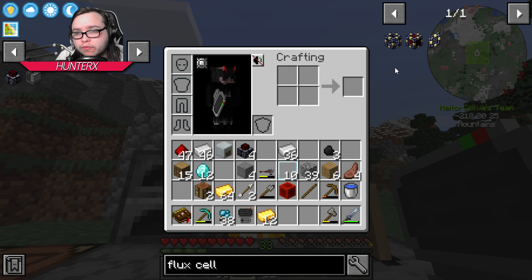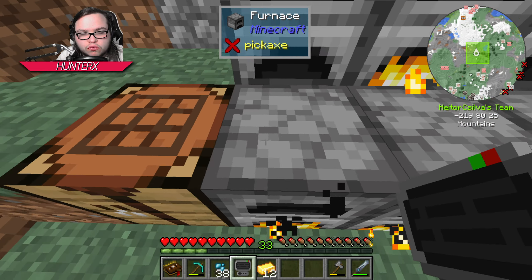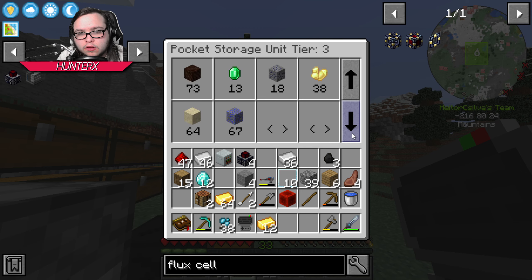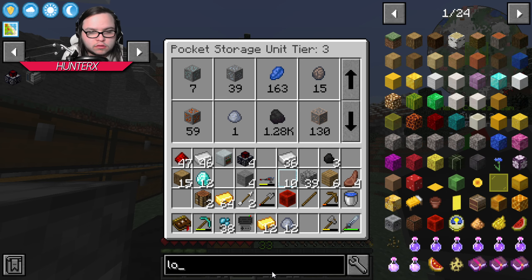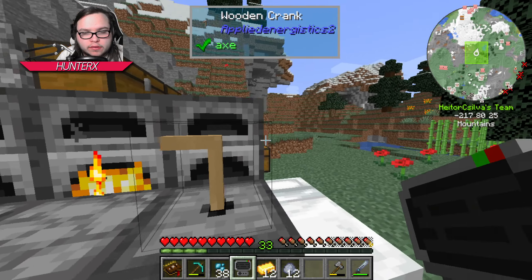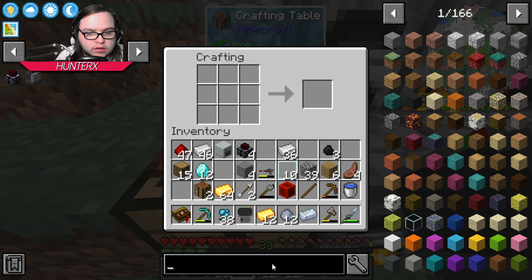I might want to get the energy — or it's called the flux cell now, from Thermal. It just needs electrum. The only way to get that, well I do know a way — through making the kiln bricks or whatever, so the kiln. But we could make another metallurgic infuser and yeah, I think we're just gonna end up going that way — it's just easier and cheaper to do it that way.